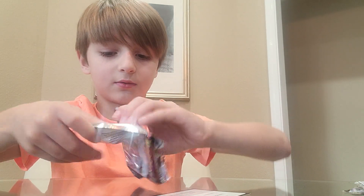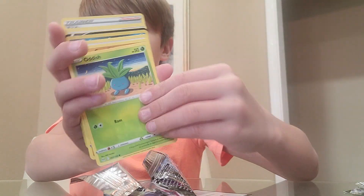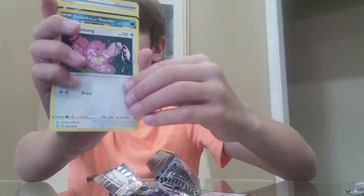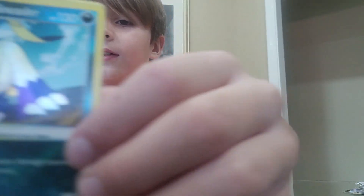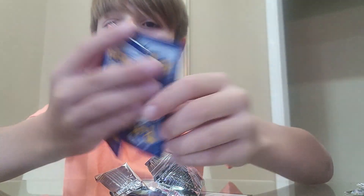Time for the next one. The first card is a Phalanx, then a Pollywag. Oddish! Growlithe — Hisuian Growlithe. Whoa — Radiant Hisuian Sneezer! That's cool. And a V Aerodactyl — Aerodactyl V. Nice, cool animation.